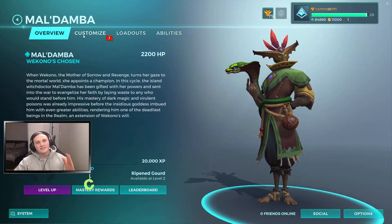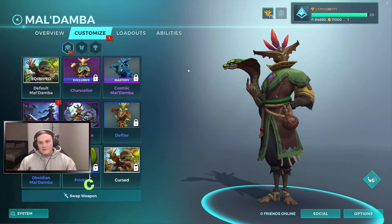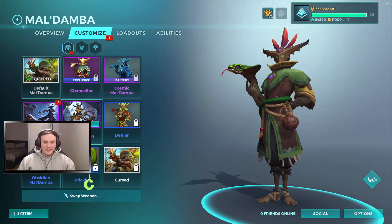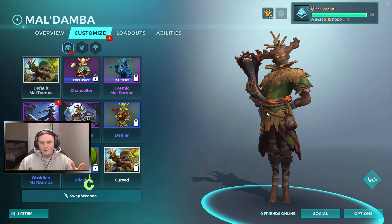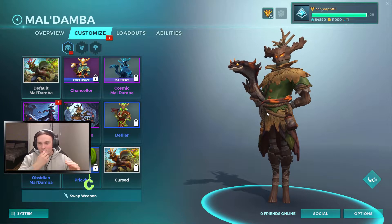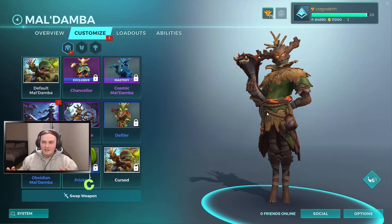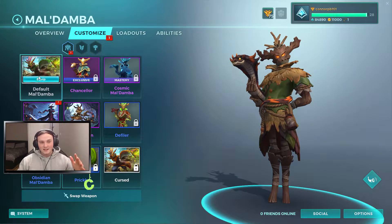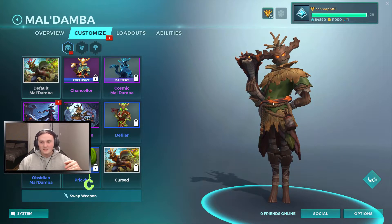We're going to jump in to look at all the skins and weapons, and you're going to get my opinions on them all. Coming in first, we actually have Maldamba — he's got a new skin. His default skin isn't actually that bad, it quite fits the character, but as you can see he's got the new Wicker Man skin. He's a bit of a scarecrow slash Wicker Man style character. It looks quite sick — he's got little orange accents to go with the Halloween theme. The snake looks so much better than the original; it's got little horns and stuff.